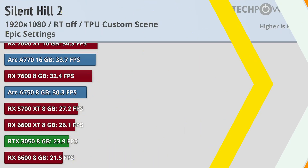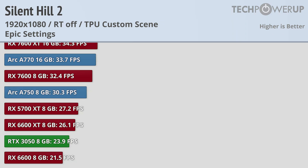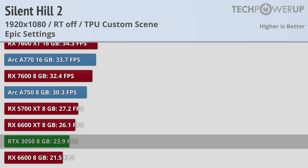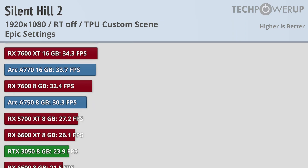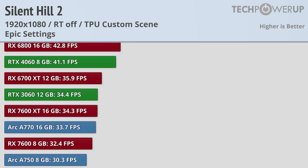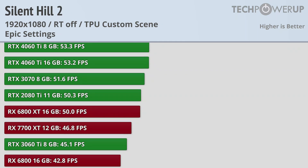For those looking to play at 1080p, at epic quality settings the lowest GPU you can get away with is the Intel Arc A750 coming in at 30.3 FPS. If you're okay with low quality settings, the RTX 3050 should be able to hit 30 FPS, since the jump from epic to low gives you at least 30% more performance. If you're looking for a 60 FPS experience, you're going to need a much more powerful card.